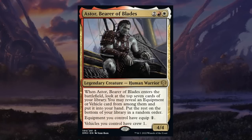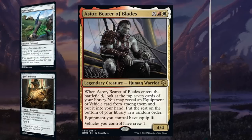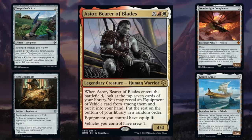Astor, Bearer of Blades is a four-mana 4/4 legendary human warrior at rare. When it enters battlefield, you look at the top seven cards, reveal an equipment or vehicle and put it in your hand. Equipment you control equip for just one mana, and vehicles have crew one. This sounds amazing, but the problem is this set has very few equipments and vehicles. So Astor will mostly just be a four-mana 4/4 without any effect, giving it a C grade overall. As a pack-one pick-one, it's not a high priority.